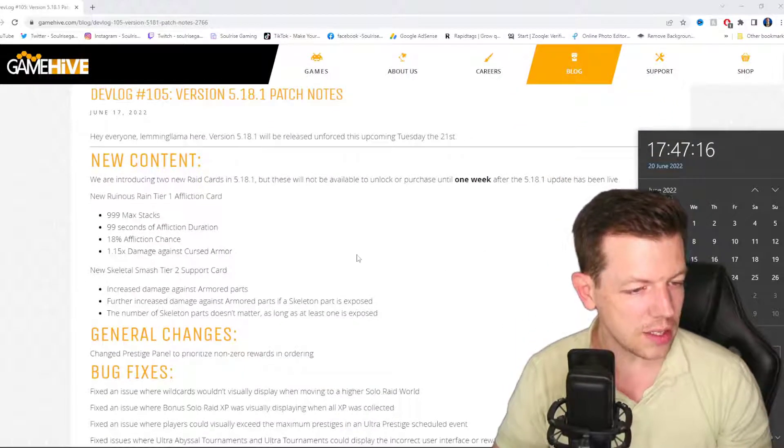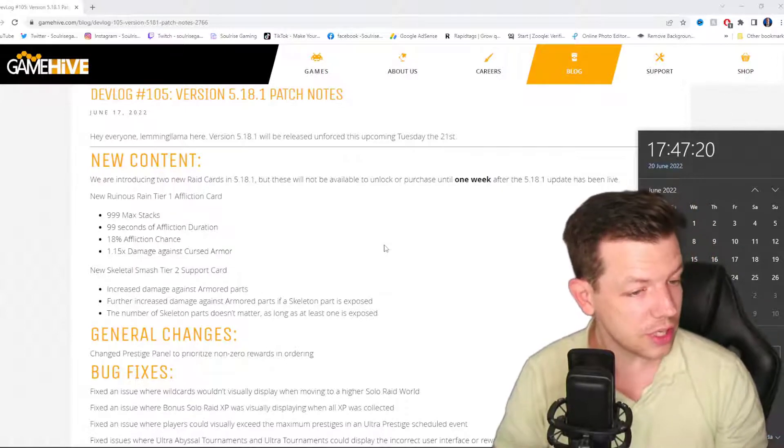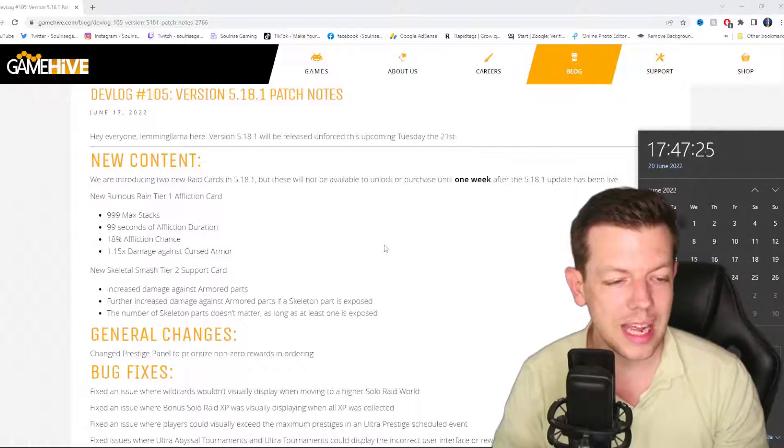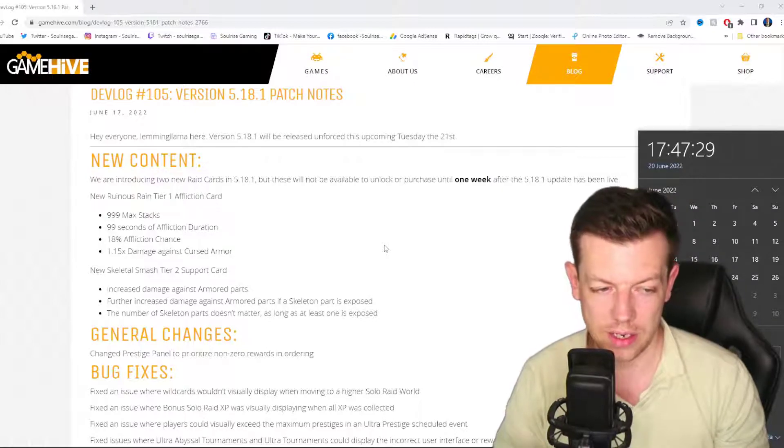The first new raid card is Ruinous Rain, a tier 1 affliction card. That's 9.99 max attack, 99 seconds of affliction duration, 80% affliction chance, and 1.15 times damage against cursed armor.